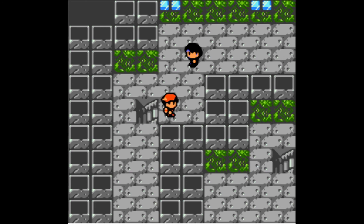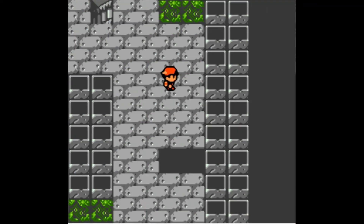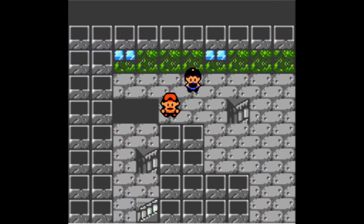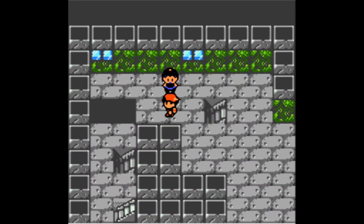We navigate the lighthouse maze, trying to figure out the correct route up. Joe explains the layout: if we fall down a certain hole, we'd reach a Sailor and an item, then stairs going up that connect to the next staircase. It's a confusing multi-floor maze.